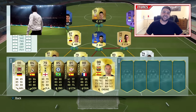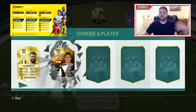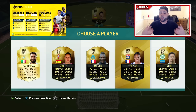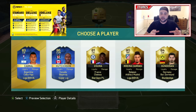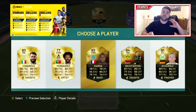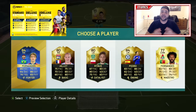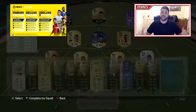I'm super excited — the Frostbite engine looks amazing, the graphics look sick. We also got more information about pre-ordering: there's the standard edition, deluxe, and super deluxe. You get jumbo premium packs for UT and special edition kits. I'm excited to see what kits they'll have. I'm hoping they add more kits throughout the whole season of FIFA 17, rewarding people who play a lot — kits is one great way to do it.